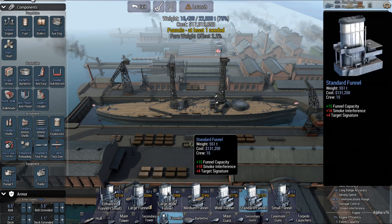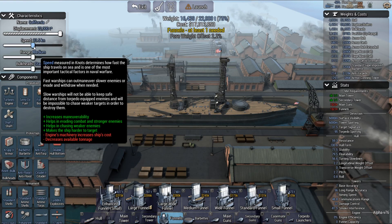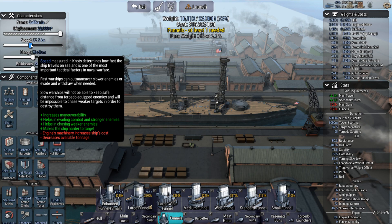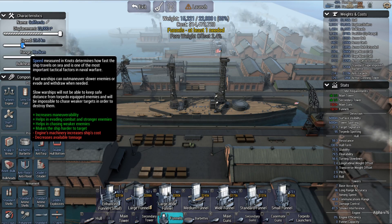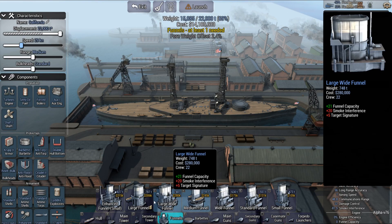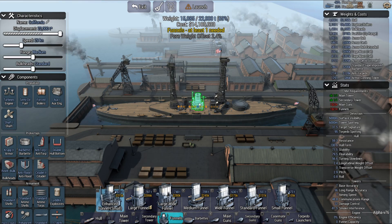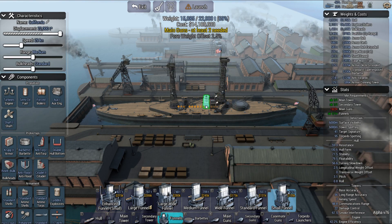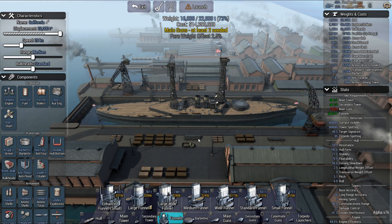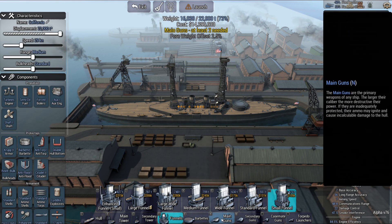I think I can get the guns in right there. Engine efficiency — what is my speed? It's gotta be battlecruiser speed. In 1907, really over 25 knots was good. I'm gonna give it 29 knots here and see if I can do that. There we go — let's move that back a little bit.